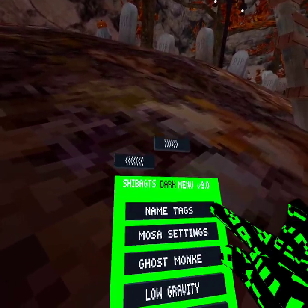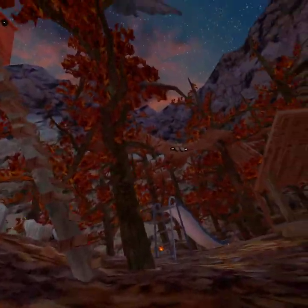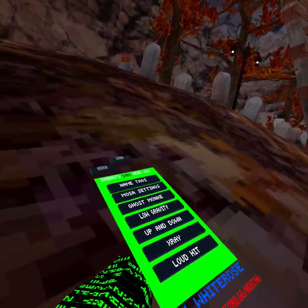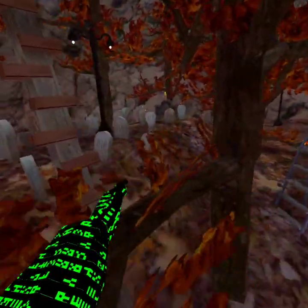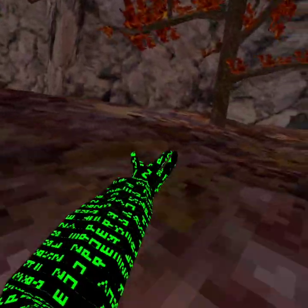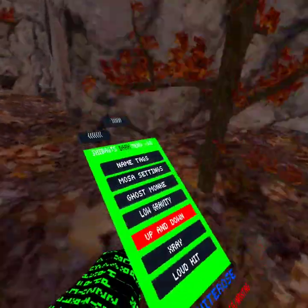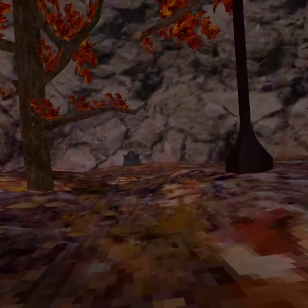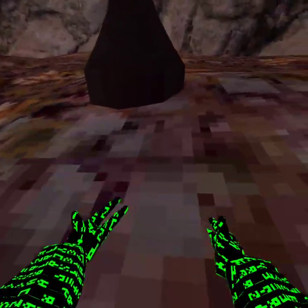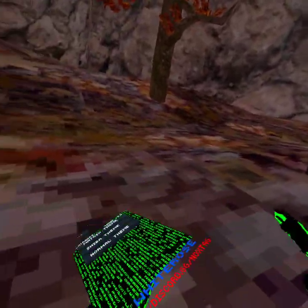We got name tags — that does work, you just need to be in a public lobby which is hard to get in. The settings do work, they're very good and give you a speed boost. Ghost monkey does work, you just need a private lobby. Low gravity works, and with the Moza settings it also gives you 60Hz — right trigger is up, left trigger is down.